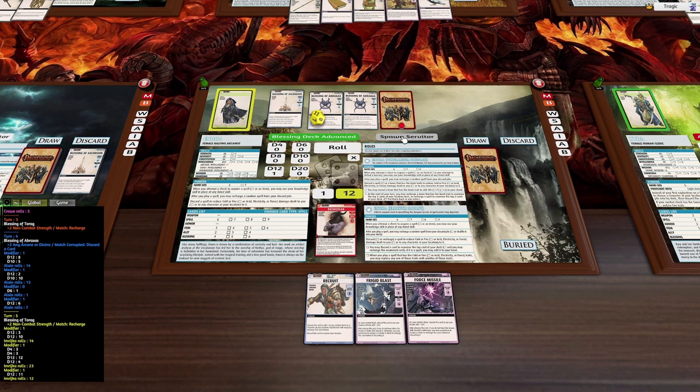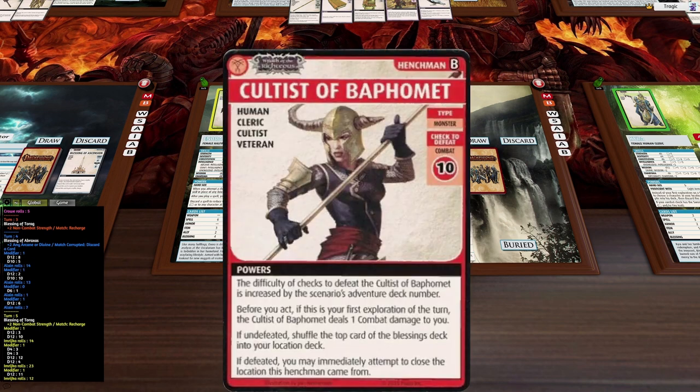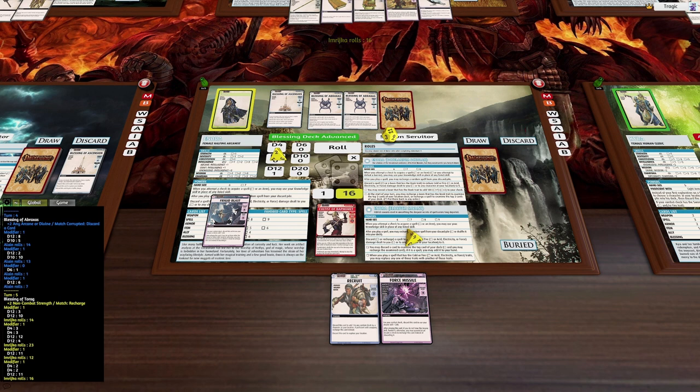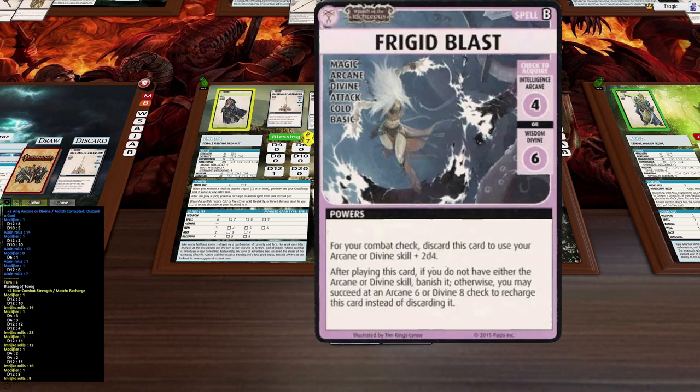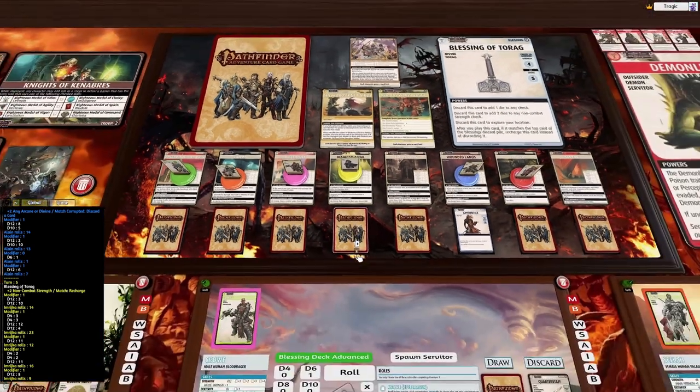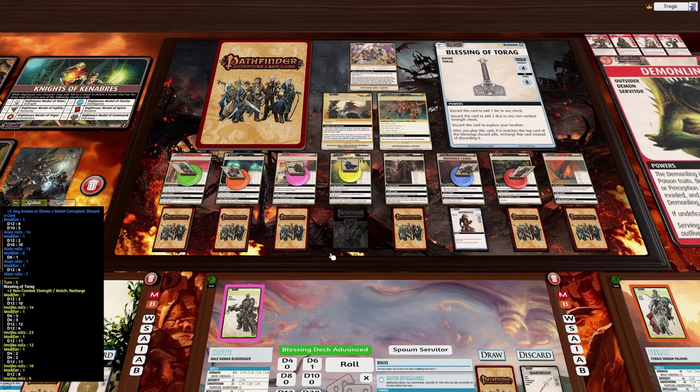Now I need to fight the Cultist of Baphomet to close the location. The text doesn't really do anything here since it's not the first exploration - it's just a 10 check to defeat. We'll do a frigid blast: 12 plus one plus two d4s, with the recruit if we need it. We don't need it. We roll to recharge - we need a six - recharged! Beautiful, and we've closed our first location!